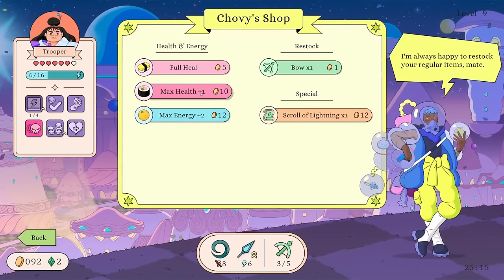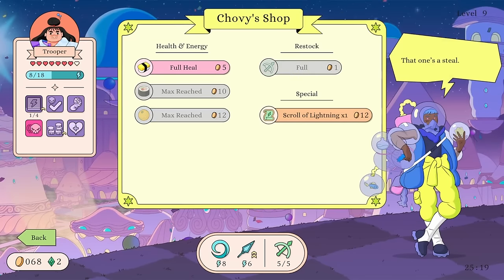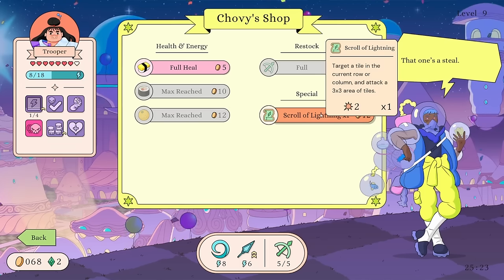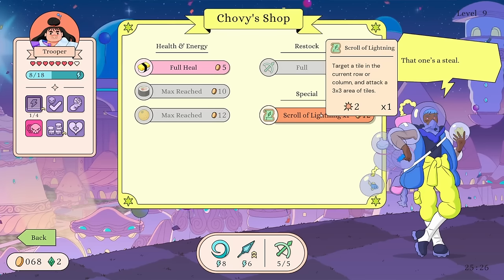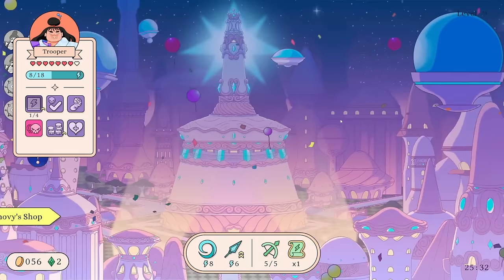We've got lots of money — max health, max energy, restock a Bow to full! I will take a Scroll of Lightning: target a tile in the current row or column and attack a three-by-three area of tiles. Do I just buy a full heal too? Oh wait — we heal after each level, so I guess we don't right now.